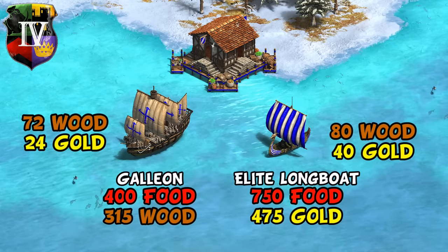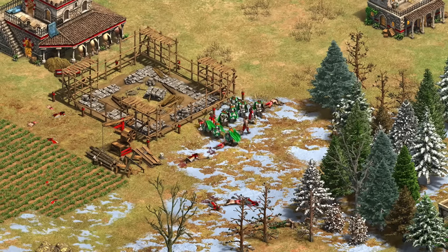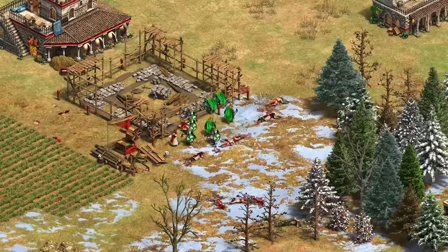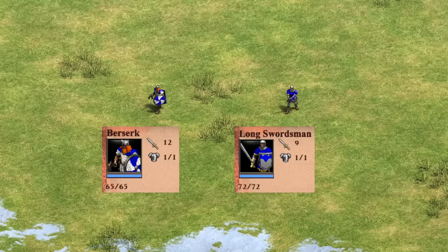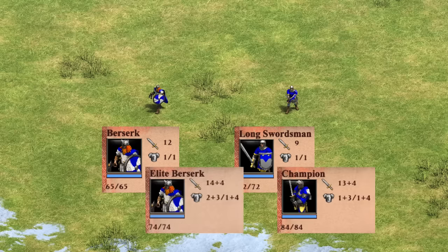Let's take a look at their second unique unit, which is of course the Berserk. This has received some decent buffs recently, making them a much more appealing option as infantry overall has been pushed a bit more. Compared to the standard Longsword, the Berserk is the harder hitting unit with more attack, though thanks to the Vikings' infantry bonus, the Longsword ends up with a bit more HP. It's a similar situation in Imperial Age, where the Elite Berserk has higher attack but less HP compared to the Champion.